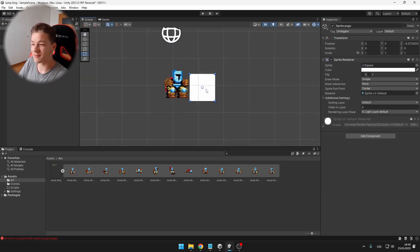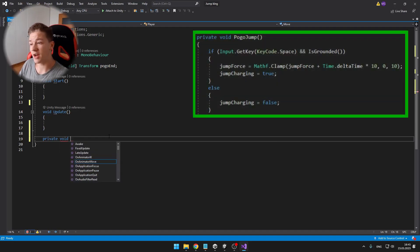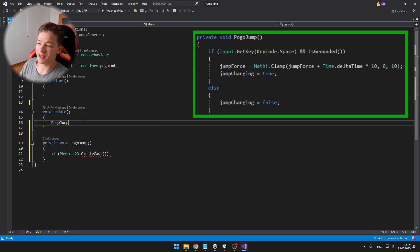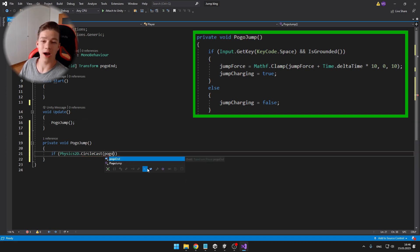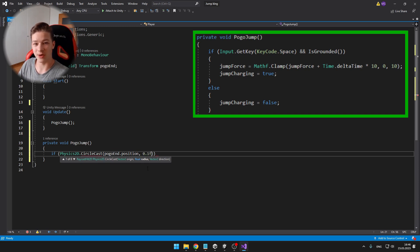I created a really simple pogo stick — just a square — and added a script to the player. In the script I made a private void pogo jump, so when I'm pressing space and the player is grounded, I'm just setting the jump force which changes depending on how long I have been pressing space. So if I am pressing space for 1 second, it should have the maximum output.